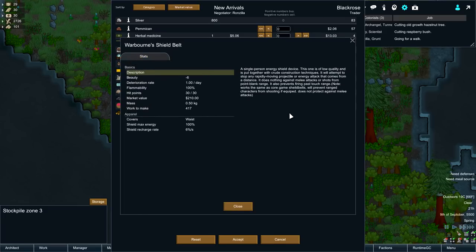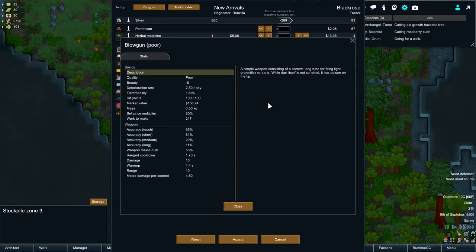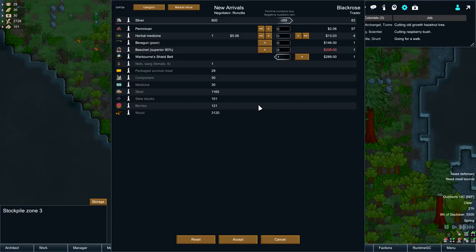Warborne shield belt - a single person energy shield device. This one is of low quality, put together with crude construction techniques. It will attempt to stop any rapidly moving projectile or energy attack from a distance. Does nothing against melee or shots from point blank range. Prevents firing past touch range - so you could do point blank shooting. Blowgun: a narrow long tube for firing light projectiles or darts. The dart itself isn't so lethal but it has poison on the tip, 10 damage. The accuracy is just awful though. I'll take the belt - sure.